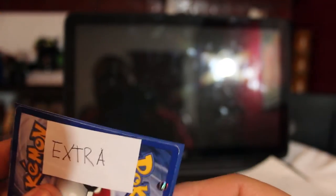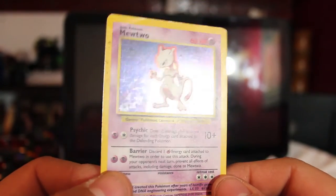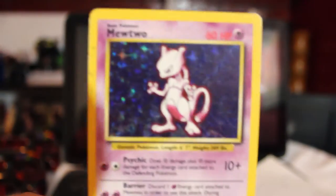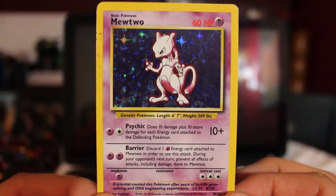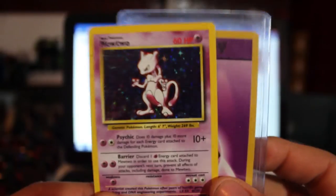Let's see what we got. Okay, we have a Mewtwo holo — nice! Look, I'm not picky. This card isn't in mint condition — I can't focus right now — but I'm not picky. I have the card, beautiful card. Thank you very much, Resurrection — check out his channel. The Mewtwo — thank you very much, I appreciate this. This is awesome.